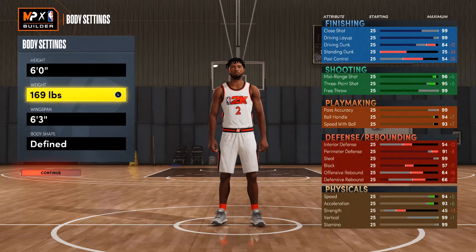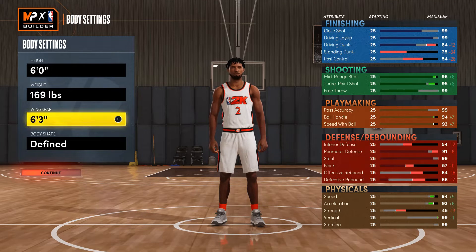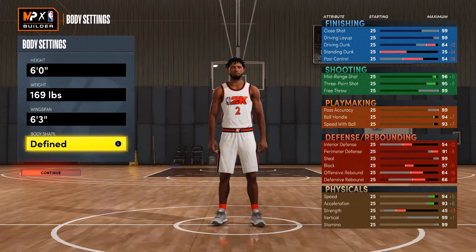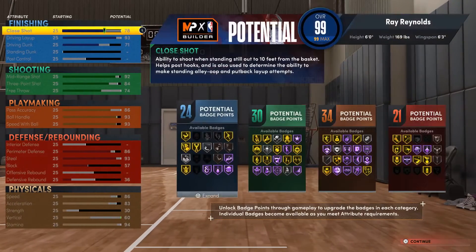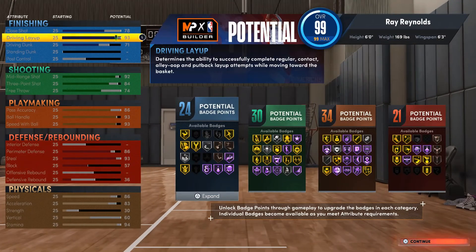Weight, I'm at 169 — that's good for ball speed. Wingspan, 6'3". You could probably go compact or slight or something like that. I got 24 finishing badges, 30 shooting, 34 playmaking, and 21 defense badges. You can tell by this build it goes crazy. I'll talk about the defense a little bit more later.